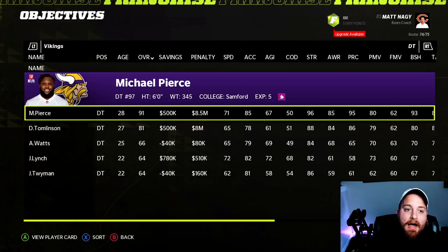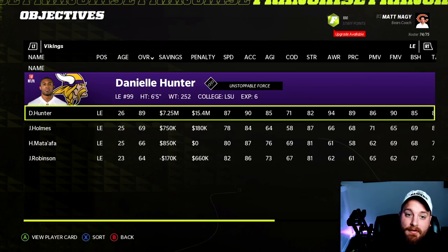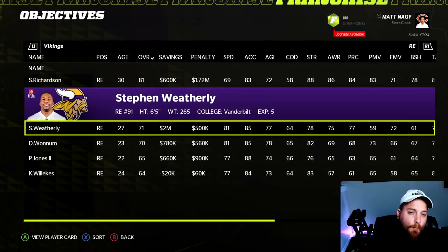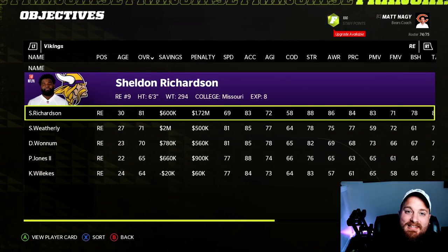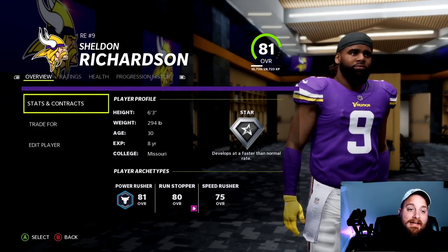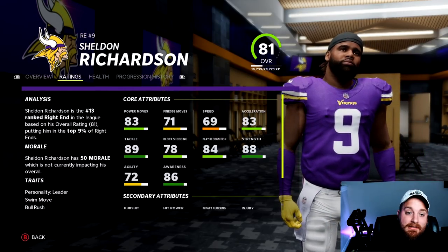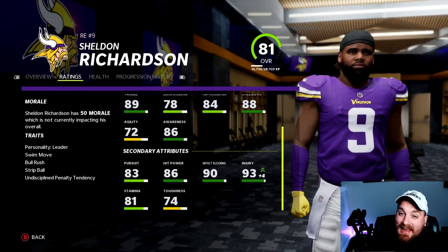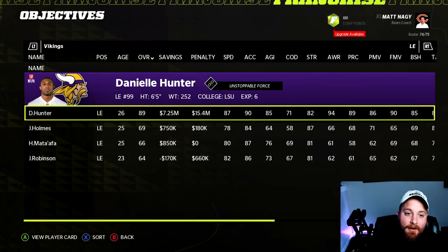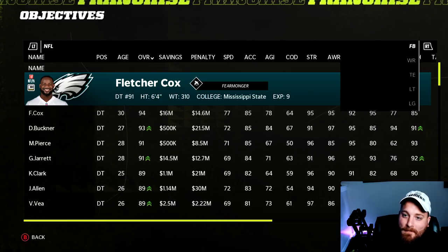Last but not least, the Minnesota Vikings. They have three solid defensive tackles — Michael Pierce at 91, Dalvin Tomlinson at 81 — but right defensive end starter Steven Weatherly is only a 71. Move Tomlinson to defensive end: he drops just one point to an 81 overall. At 6-3, 295 with a star dev trait, 83 acceleration, 83 hit power, 78 block shed, 88 strength, and 83 pursuit, he's more than fine at DE. That completes a very impressive-looking defensive line for the Vikings.